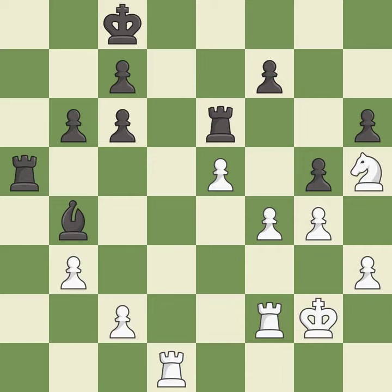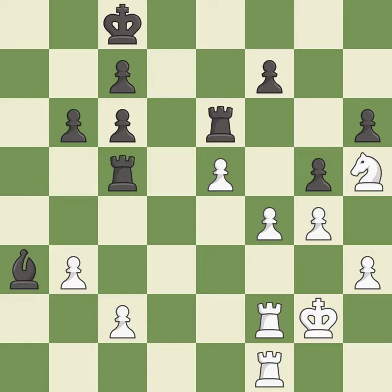This is a fair move — it is good. The game was close to equal, but now white has the advantage — it is a mistake. White had an advantage, but now the game is close to equal — it is an inaccuracy. The game was close to balanced, but now black is worse.